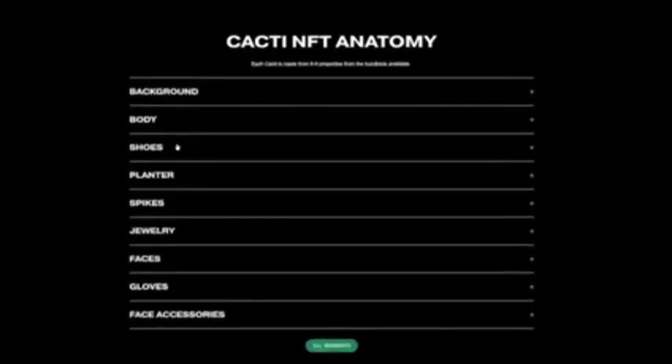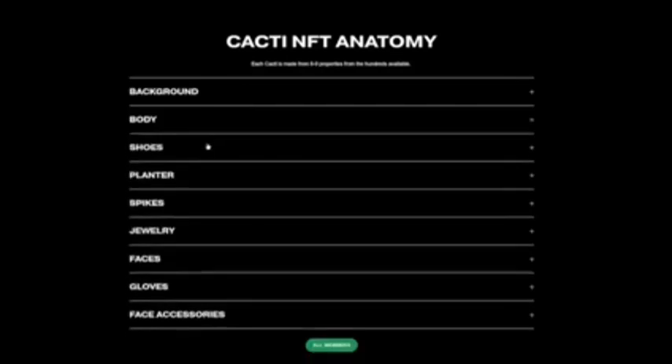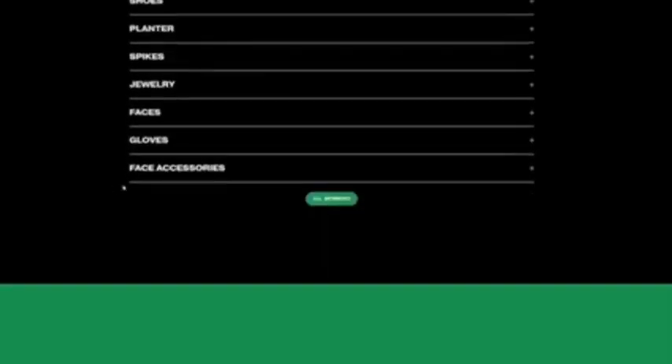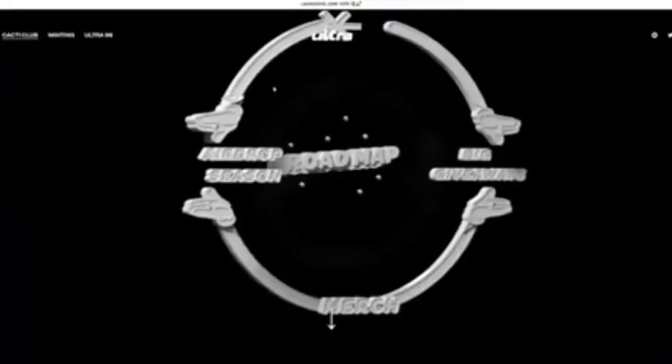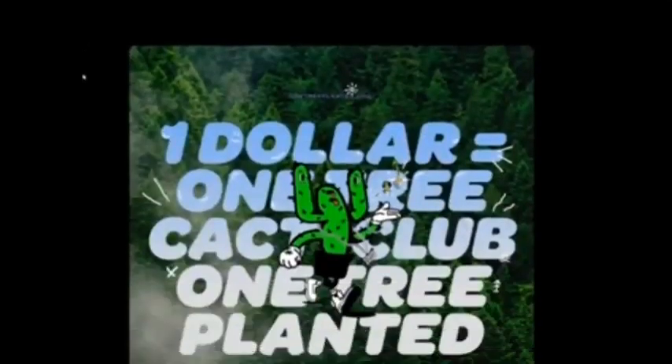You can see the Cacti NFT anatomy as well — the background, body, shoes, planter, spikes, jewelry, faces, gloves, and face accessories. They give you a good idea of what to expect when purchasing or minting your NFT. They have a Discord and Twitter if you want to learn more. Links are down in the description below — remember, I'm not a financial advisor.